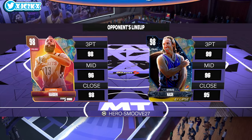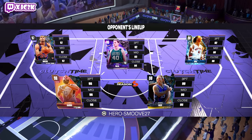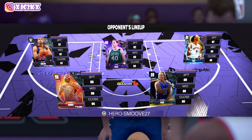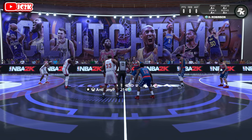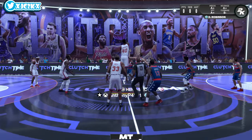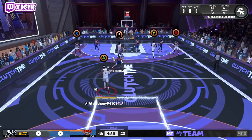Hero Smooth has Steve Nash at the one, Harden at the two, Allen Houston at the three, Bosh at the four, and Dino at the five. He's got some good cards on his team and some not so good cards. Nash and Bosh especially are two guys who I think he should be looking to replace. Slide Harden to the one, Houston to the two, keep Dino at the five and add a couple of guys at the three and the four, and I think you're going to be sitting just fine. But right now with the way his team is, not exactly ideal.